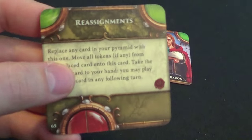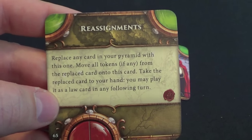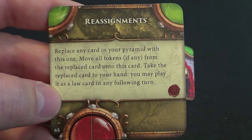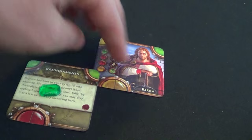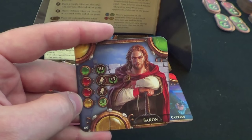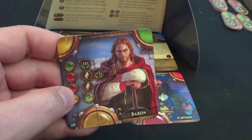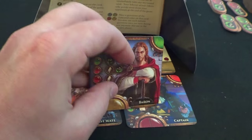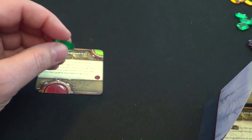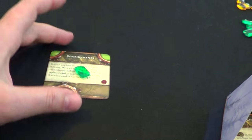My law card can be played for free, and it says: replace any card in your pyramid with this one, move all tokens from the replaced card onto this card, and take the replaced card into your hand to play as a law card in following turns. So I replace my baron — now I have an infinite green on my law card, and I take the baron into my hand to play for free next turn.